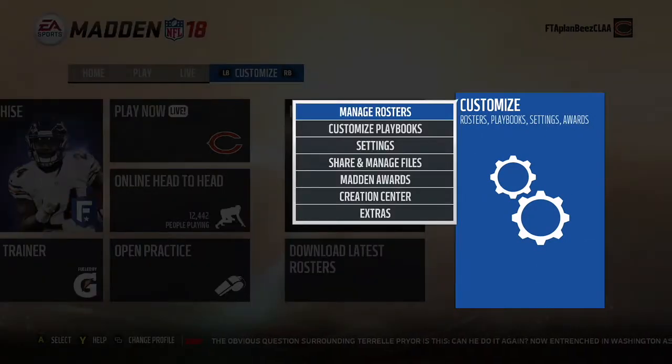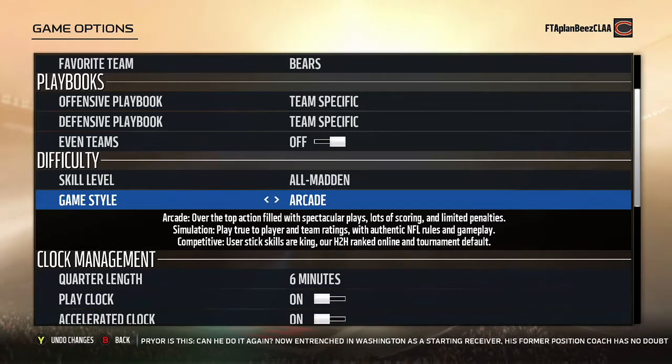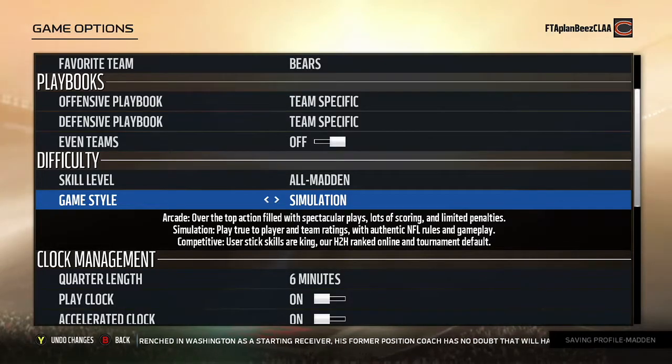Going over to the settings, there are three new styles of play to choose from this year. First is arcade — over the top, action-filled with spectacular plays, lots of scoring, and limited penalties. Then you have simulation, which is what I like to play on because it's true to the team and player ratings with authentic NFL rules and gameplay.